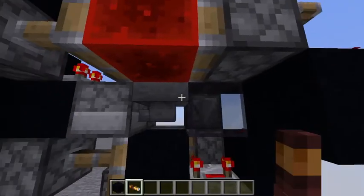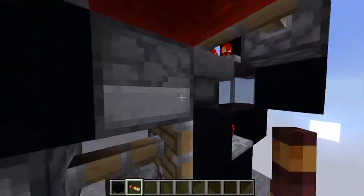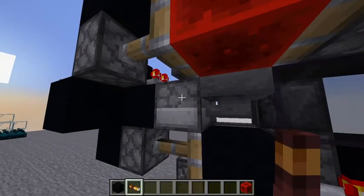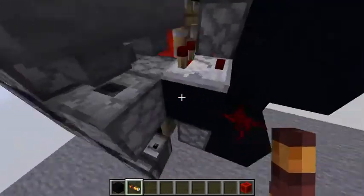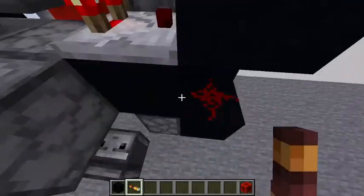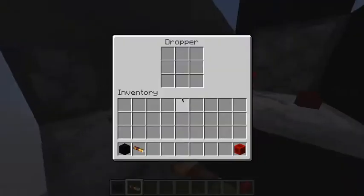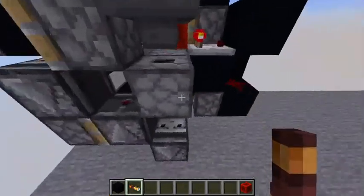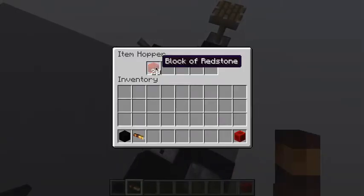When that happens, this gets one of the blocks that are in here — it usually only does one. You'll never see one in here, because when this shoots it out, it's powered by this redstone block, so it goes all the way over here. It's not directly powered — I'm sorry — it gets powered by this block. You can change that if you want, but we don't do that around here. So that shoots it, putting it into this one, and this is where it all comes together. This does increase in speed very quickly.